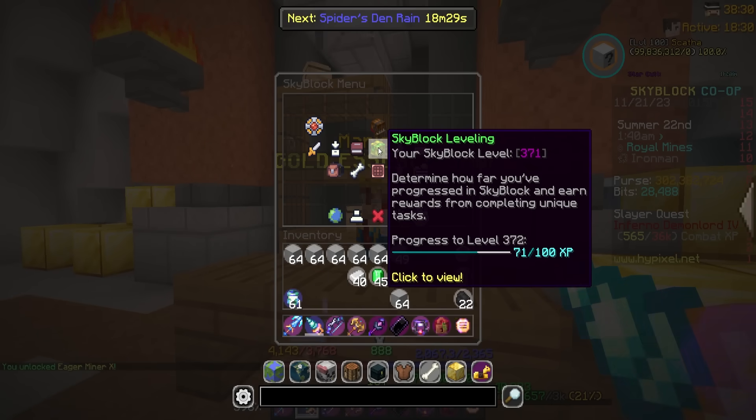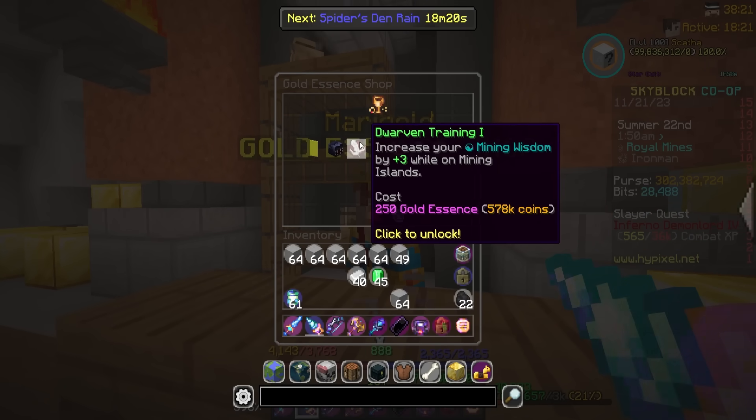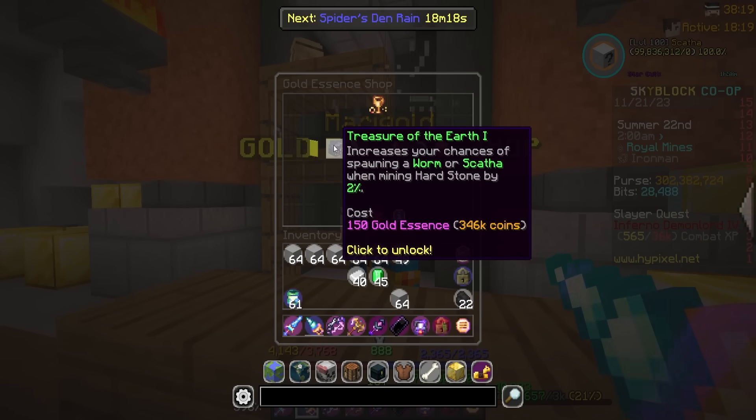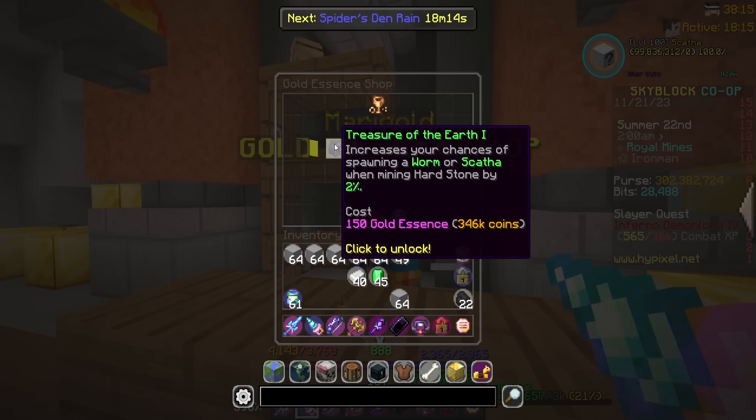We're now up to 71 out of 100 XP toward the next level. I started today at 56 out of 100, so I've gone up 15 XP from powder already today, which is awesome. Now I kind of have to choose where we're going next — what do we want to upgrade?